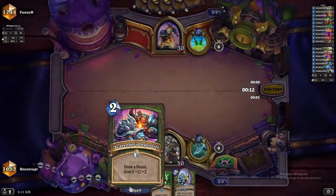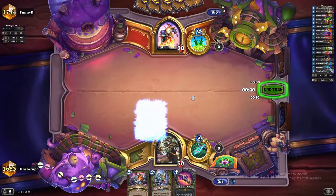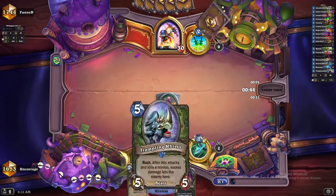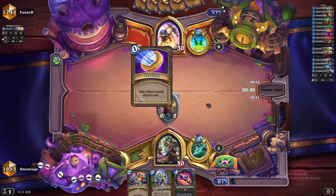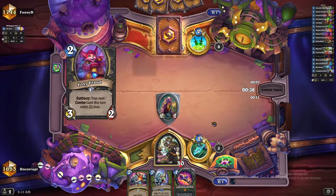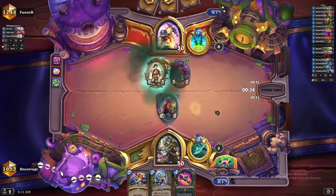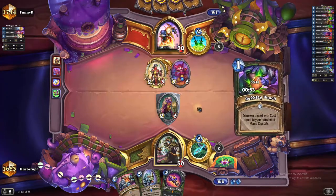So we got our one drop, and then we've got a turn two play in the form of the Scavenger's Ingenuity. Not ideal — I like to hit the board running, just putting minions on the board and hopefully doing damage face. That's because we are an aggro deck. And you can see we're already behind on board on turn one to a Rogue.